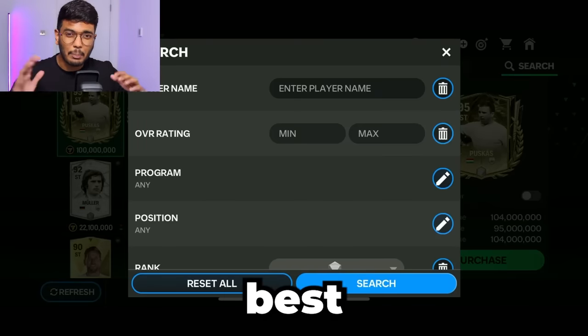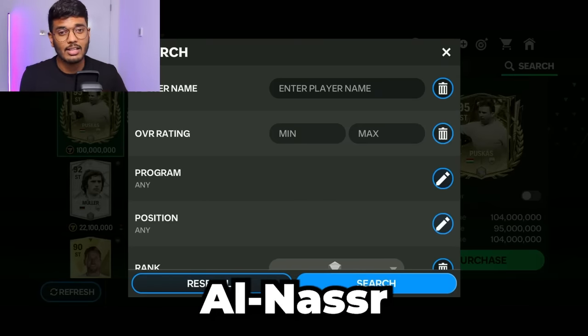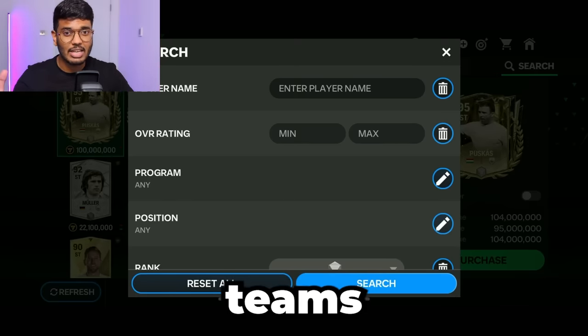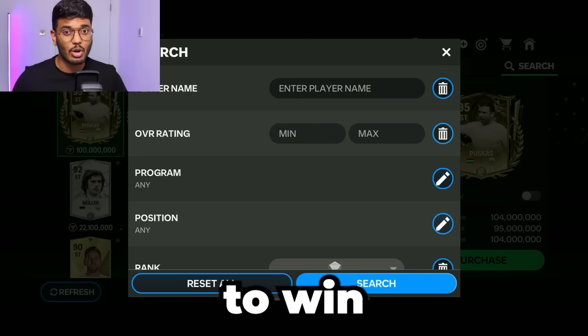Al Nasser and Al Hilal are the best clubs in Saudi Arabia. Right now they are fighting for the title. Al Nasser is in second place and Al Hilal is in first place. Today I'm going to be making the best possible Al Hilal and Al Nasser teams and let them both play against each other in a head-to-head match to see who's going to win.